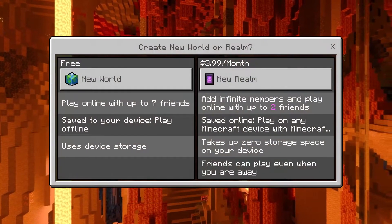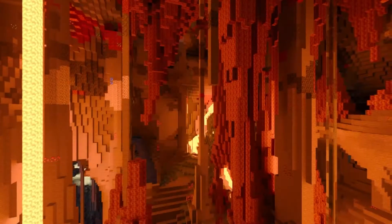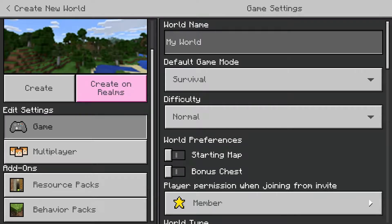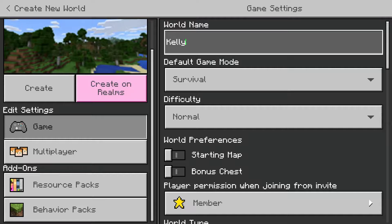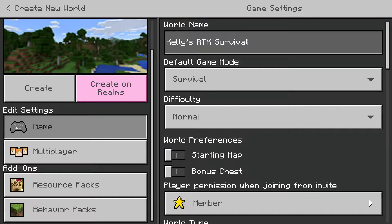So I'm going to go ahead and jump in and do a little bit of survival and we'll see how that goes. I encourage you to check this out — so far seems like a pretty cool pack. We'll go ahead and create a new world, going survival, we'll call this 'Kelly's RTX Survival,' normal difficulty is fine.